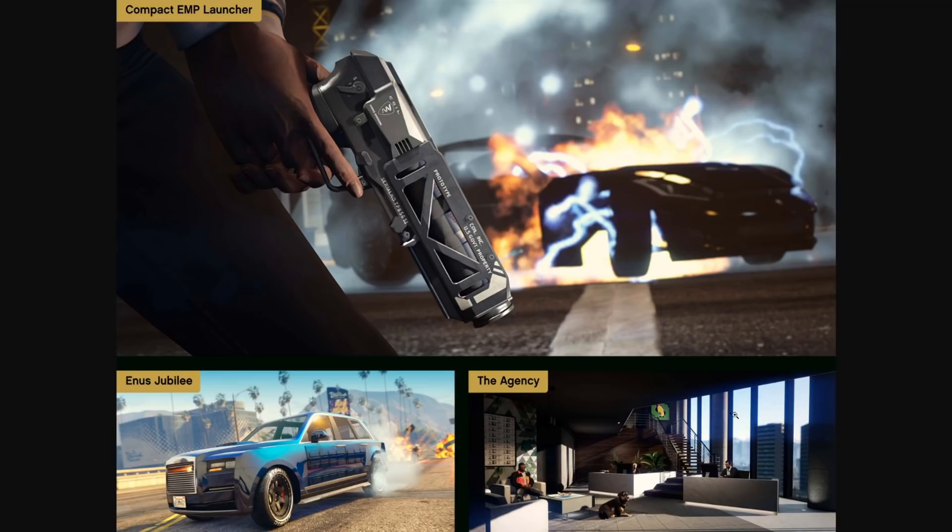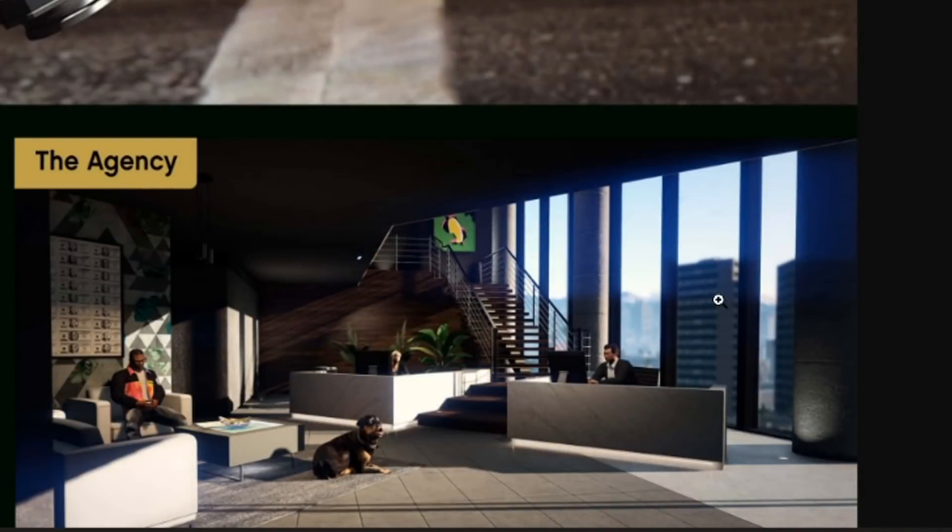Going back to the agency — in this bottom right screenshot the background is different. You can actually see buildings and the mountains look different; I think that's actually the Observatory in the distance. This just makes me believe we can choose different locations for the agency, much like the office. Hopefully there are more than just four options. Maybe tomorrow I'll go through GTA Online and figure out where both pictures are taken to identify which buildings the agency will be located in.